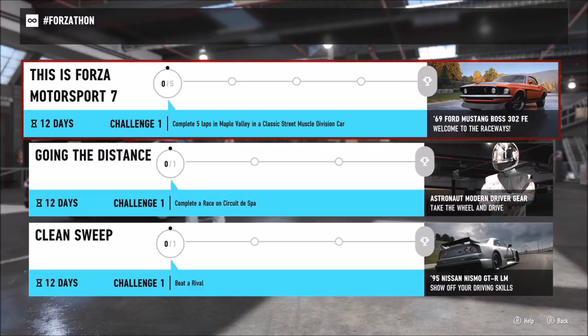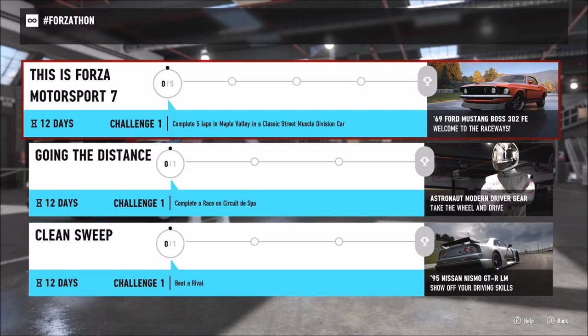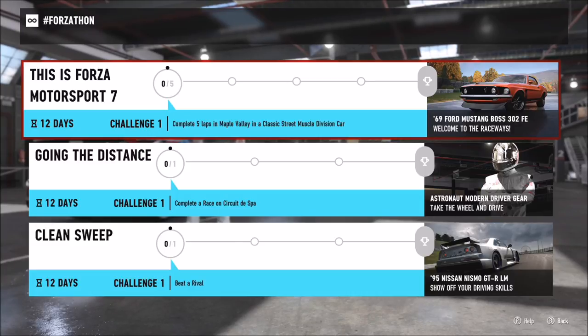So instead of there being four challenges like on Horizon 3, you now have three main ones and within those you have five or four little ones. The first two have five challenges and the last one — to win the '95 Nissan Nismo GTR LM — has only four. I'm going to go through them one by one, starting with all five in 'This is Forza Motorsport 7' to win the '69 Ford Mustang Boss 302 Forza Edition, then 'Going the Distance,' and 'Clean Sweep.'